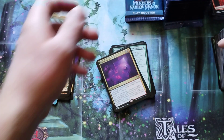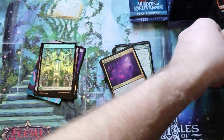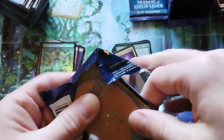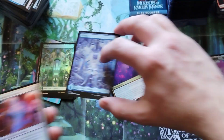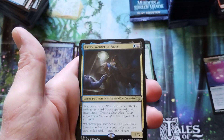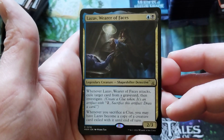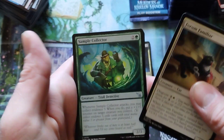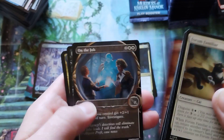I'm not really looking at any of the other commons. We got a stack malfunction. Got a token or an art card. Foil common, followed by Lazav, Wearer of Faces — another two-mana Lazav. That's cool. So are you guys building Lazav decks? Is anybody into Lazav so much that they're going to build a Lazav deck? You let me know.